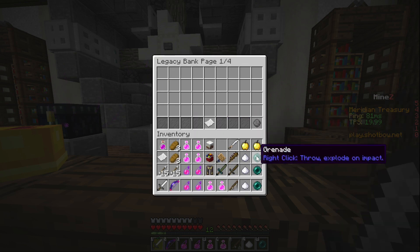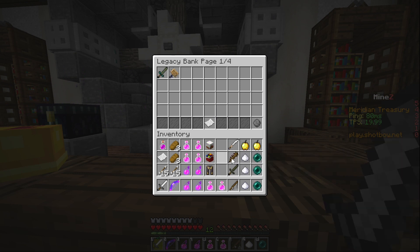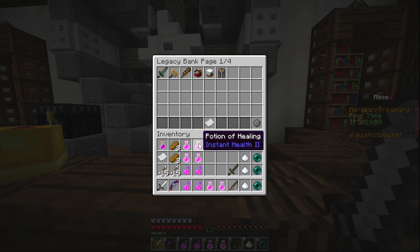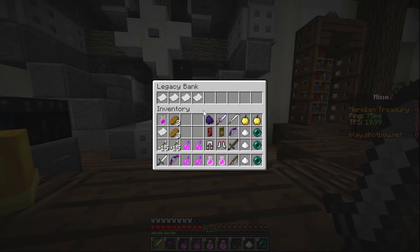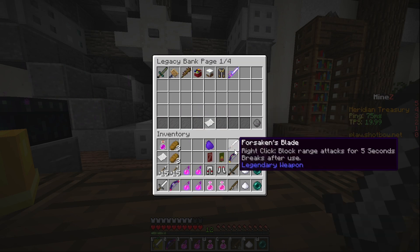The other part of the Bank is the Legacy Bank. This part is also two pages, or 72 slots. The Legacy Bank can only store items unobtainable in MindZ. This includes holiday rare items, retired legendaries, and cosmetic rare items. Bags and soulbound items still cannot be stored here.